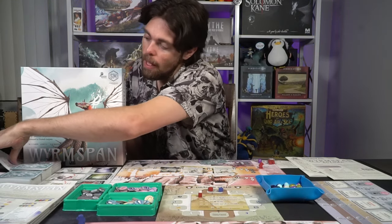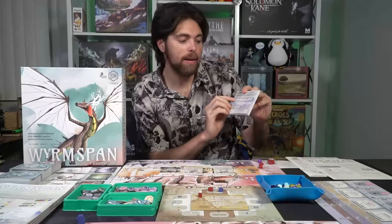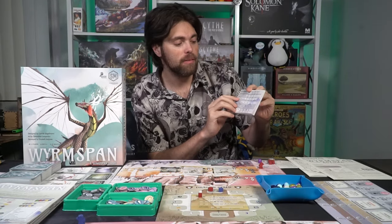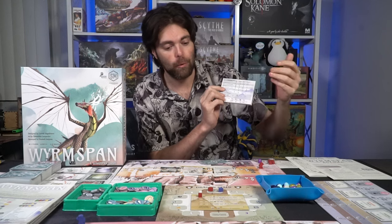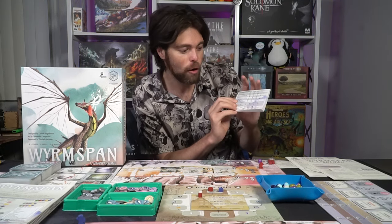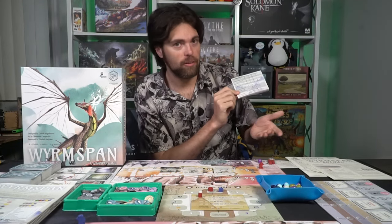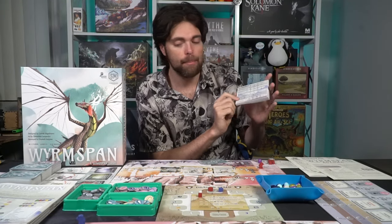There is a scoring chart that goes through all the different things: printed victory points on dragons, end-game abilities of dragons, a point per egg, a point per resource on a dragon, a point per card tucked under a dragon (usually eaten cards), as well as public objectives and various resources. Whoever has the most points at the end wins Wormspan.